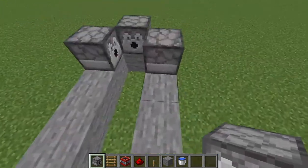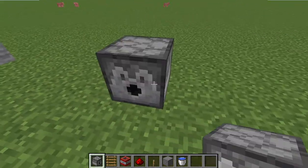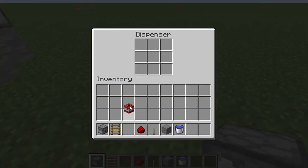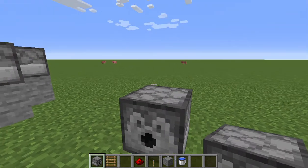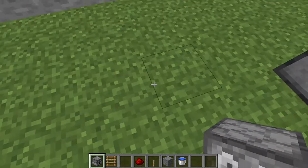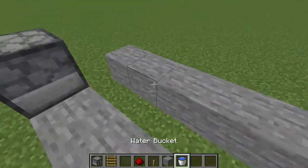Place one dispenser right here. Now this next feature is for PC only — you basically fill up this dispenser, but this feature is only in PC. The TNT launcher itself works in any edition though.